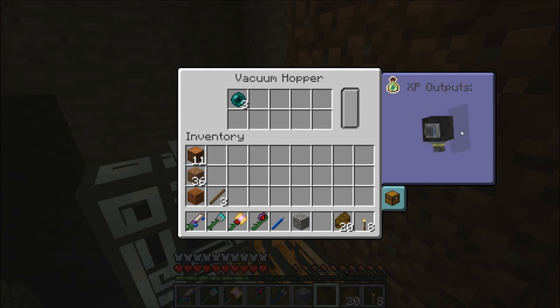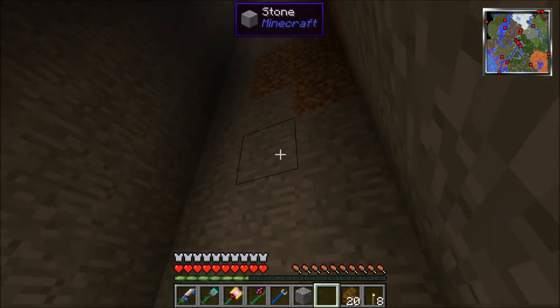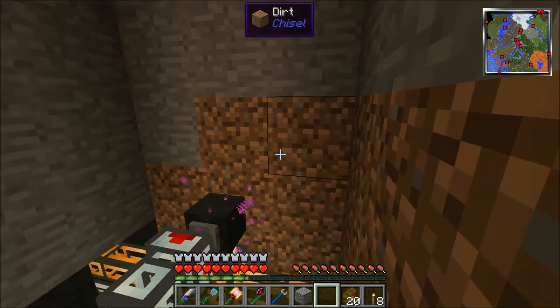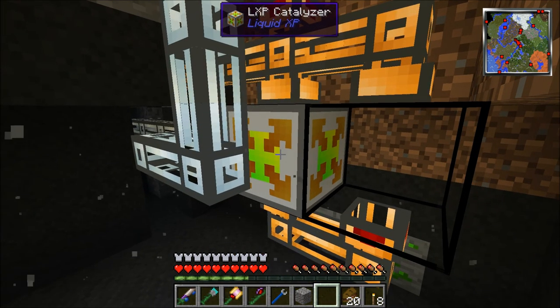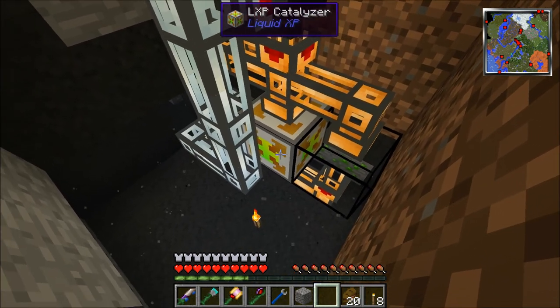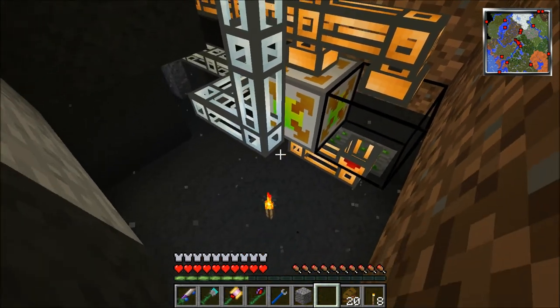On this one you say where you want the items to go — items are going to come out the back right there. So what's going to happen is the witches are going to fall, land here, and die. They drop their experience because of this machine — it's called a Liquid XP catalyzer. All this thing does is: when something wouldn't normally drop experience — meaning it falls to its death and you don't punch it — this thing makes it drop experience anyway.